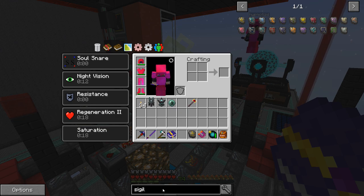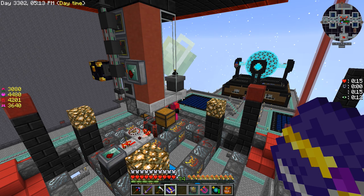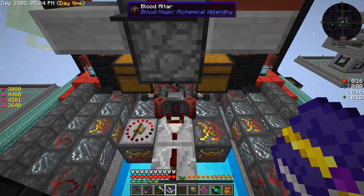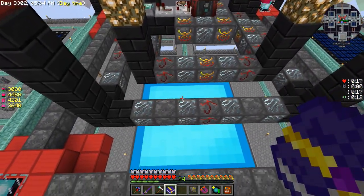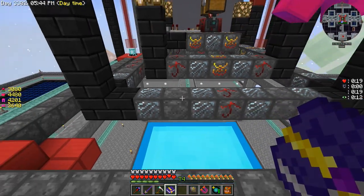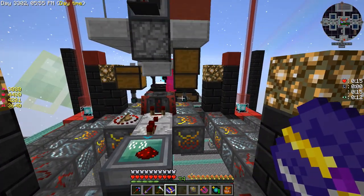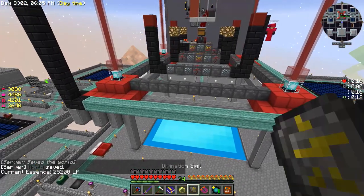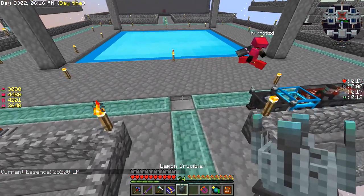The master blood orb is made by putting a weak blood shard in a tier four altar with 25,000 LP — easy mode. We have to turn this back into a tier four, or maybe set up another altar specifically for that. I love this automatic villager spawner — as soon as you put something in there it just starts spawning villagers. And it's in the chest — I right-clicked it, current owner: hypnotizedd. Best owner!